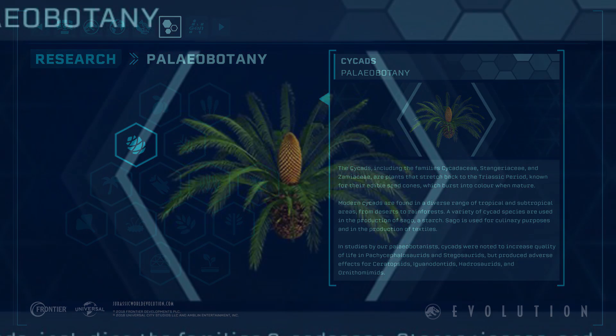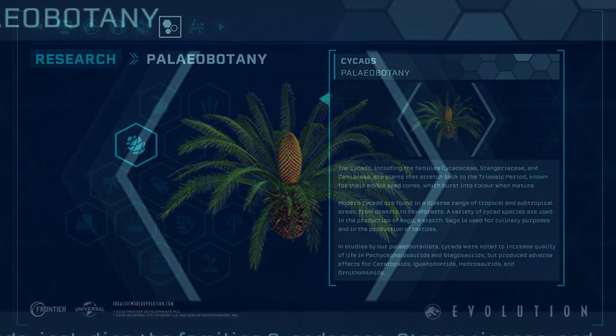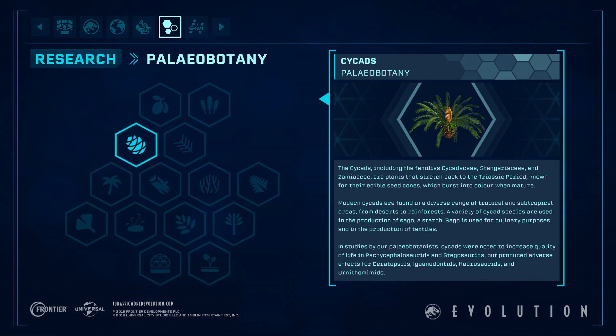This is the new paleobotany plant that is going to be released in the game. It is called a cycad — I don't know exactly how to pronounce it — however it is a prehistoric plant. Cycads are a group of trees and shrubs; they are woody seed-producing plants with no flowers or fruit, and they often look similar to palm trees with branchless stems and a crown of leaves at the top.